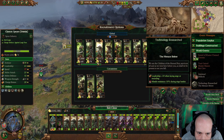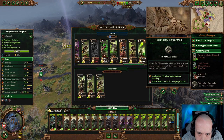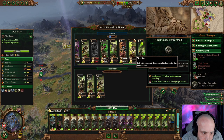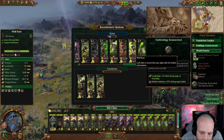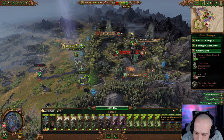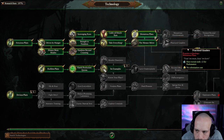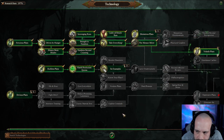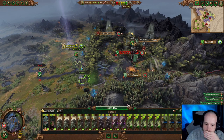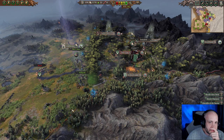Two turns. Let's just bump them in — I'm going to wait two turns. Research available — Monstrous Plans? No. Volatile Plans — please. We're healing up, so two turns.